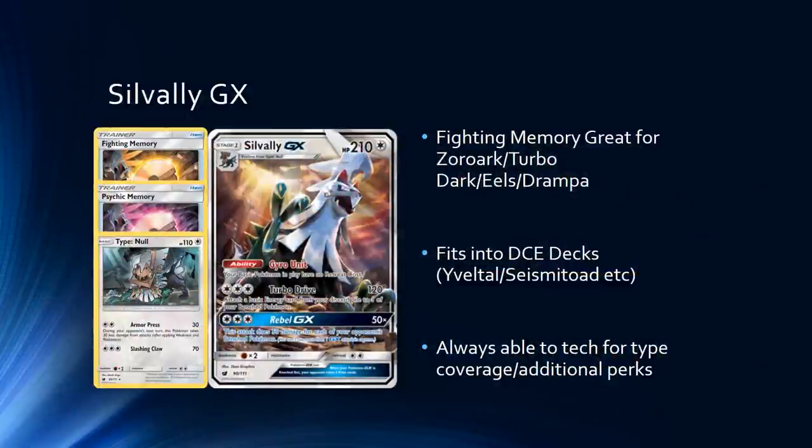Moving on to Silvally GX — one of my favourite cards from Crimson Invasion. Fighting Memory is absolutely insane in Expanded. Zoroark is nuts, therefore Silvally hitting it for weakness is also very good. You also hit for weakness on Turbo Darkrai, Drampa, and Eels, which is very nice. There's still a Psychic Memory that can help out. Being a colourless Pokemon, Silvally can be splashed with so many things. There are so many good DCE attackers in Expanded. Things like Seismitoad can really help — you could play Toad Silvally now, building up Silvallis while Toad is in the active. Toad being a water type also lets you deal with things like Landorus and Donphan.